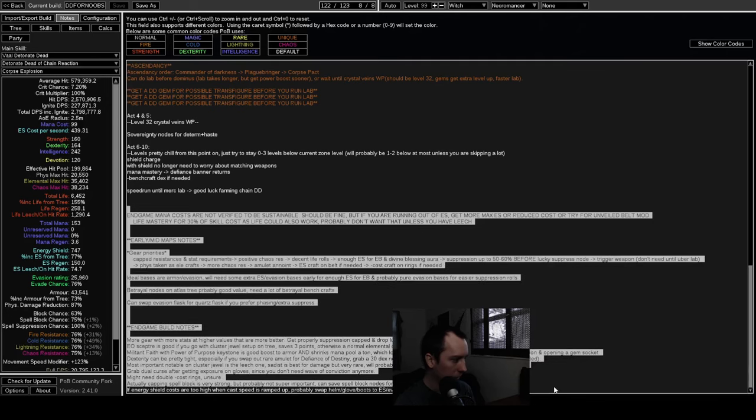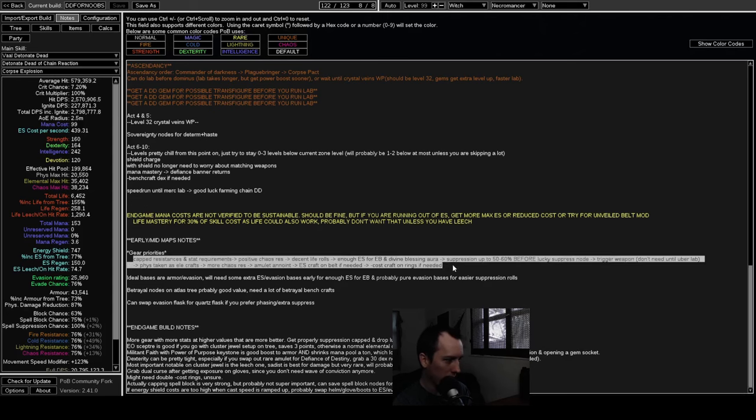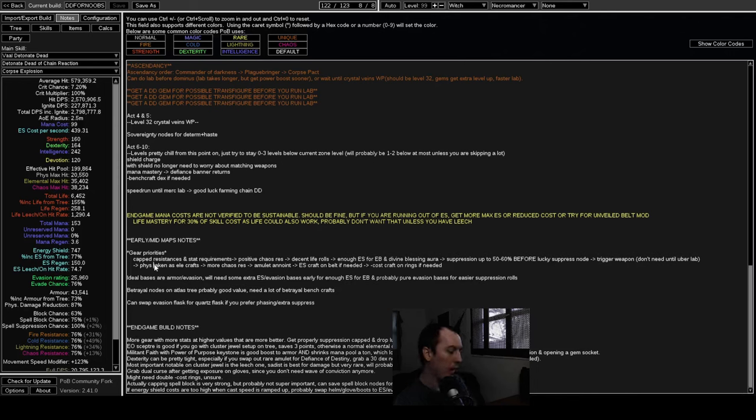The mapping notes cover early mapping gear priorities. Once you get DD you kind of just play the mapping game, but I put together a rough order of stat priorities: first get capped resists and stat requirements, then positive chaos resist, some life, enough ES for Eldritch Battery so you can use Divine Blessing, then work on suppression, then get a trigger weapon from Betrayal, and so on.